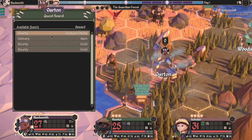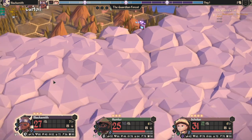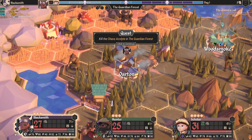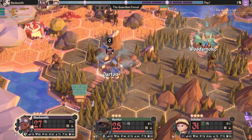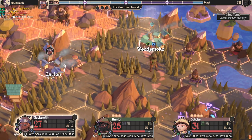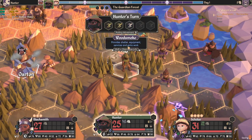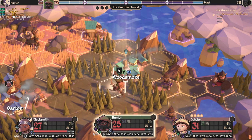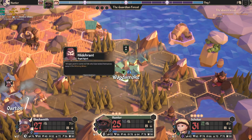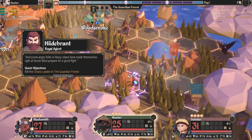Then there's a quest board — you can only get one quest per town, that's the maximum. I'm going to get a quest that will reduce chaos, and it will tell me I have to go here and defeat these enemies. That's a pretty long walk, but we end the turn here and use the hunter to go to another town and pick up a few more quests.